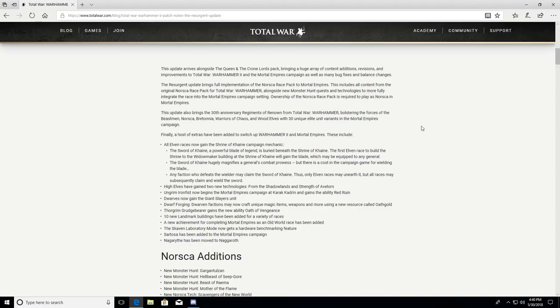The Dwarf Forge is fantastic — when I go through my campaign I'm going to make heavy use of it. Dwarf factions may now craft unique rune-imbued items. There's also a new resource called Oath Gold, which is awesome. Thorgrim Grudgebearer gains the new ability Oath of Vengeance. There are 10 new landmark buildings added to a variety of races, which is going to make campaigns that much better.